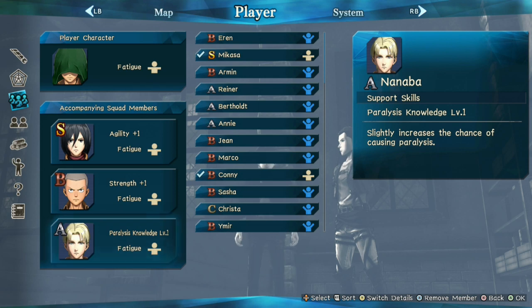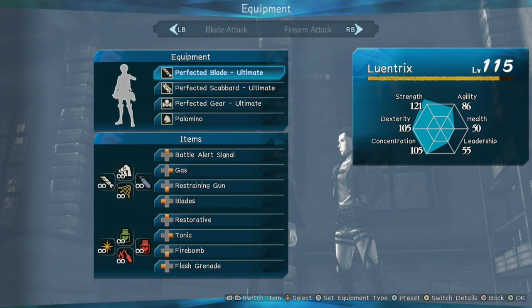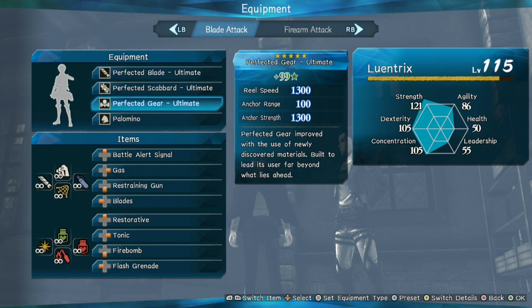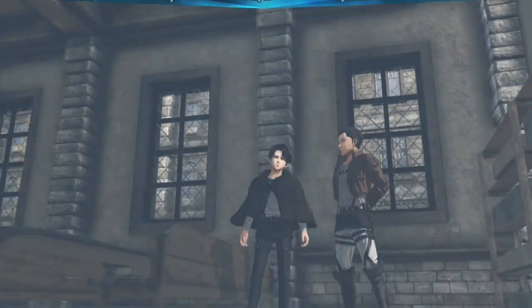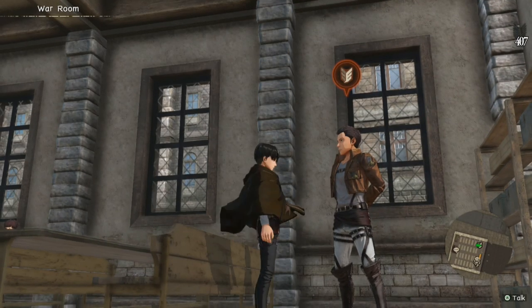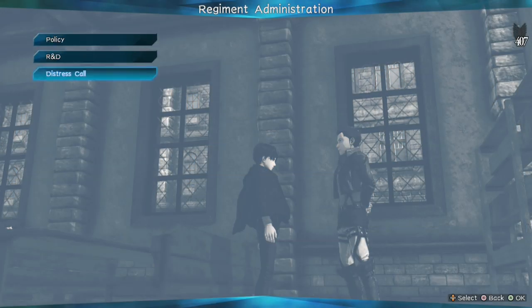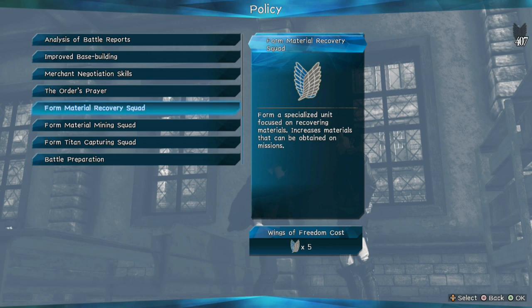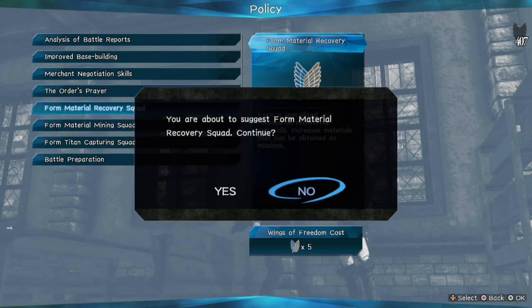The equipment I'm using is the all-perfected gear, perfected blade, ultimate discover, and ODM gear. After that, talk to this guy here and make sure you have the policy which is Material Recovery Squad. That will give you an extra material once you finish the Eden mode missions for the first time, so make sure you have that.